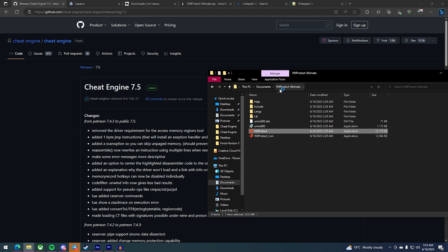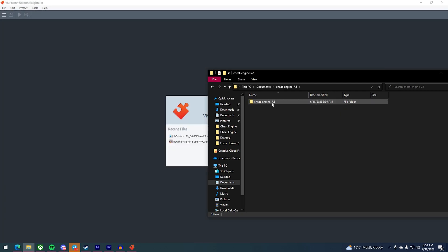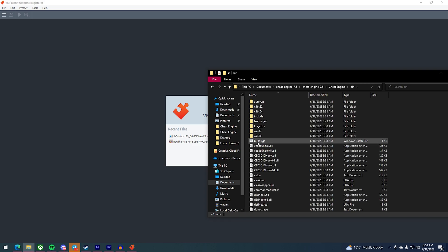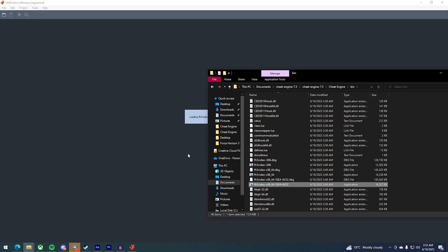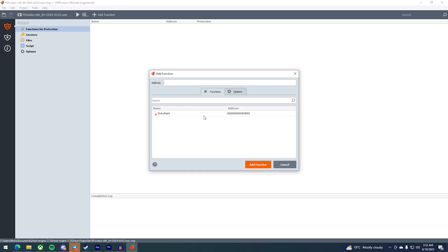Now open up VMProtect. While that's opening, go to the Cheat Engine folder, navigate into the bin folder, and find the application. Drag and drop it into VMProtect. Once it's open, press Add Function and click on the entry point.